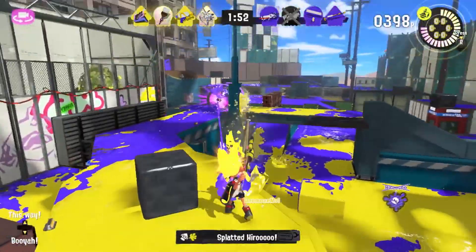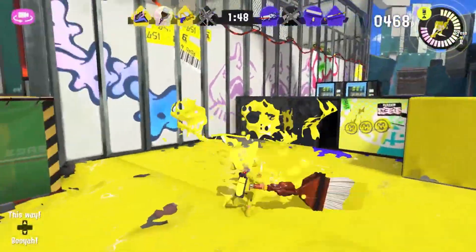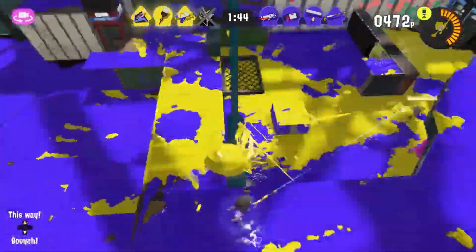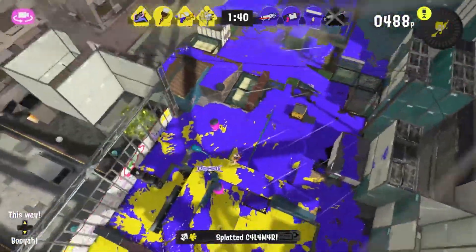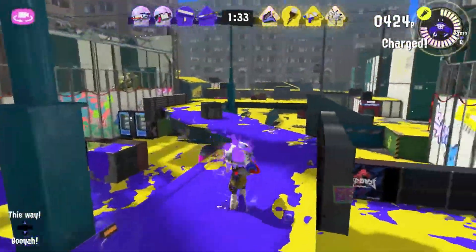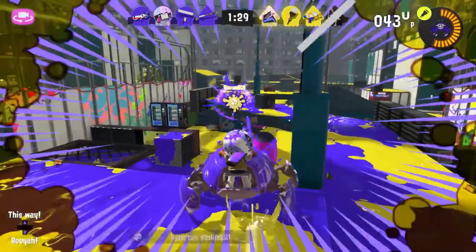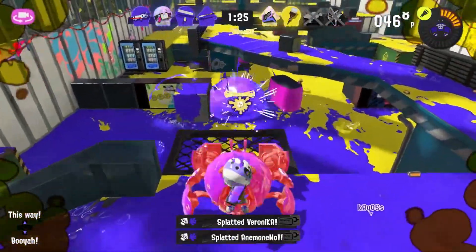Think of a corridor like in Walleye Warehouse — if that came back, you could bounce it off all of those walls. So if you're hiding in the ground or on the wall, you'll just get spotted easily with this new Angle Shooter sub weapon. It does seem really, really powerful.